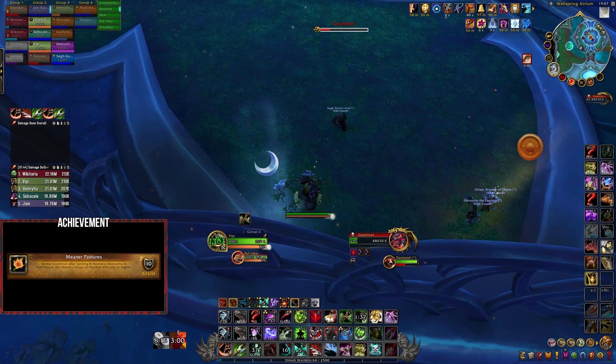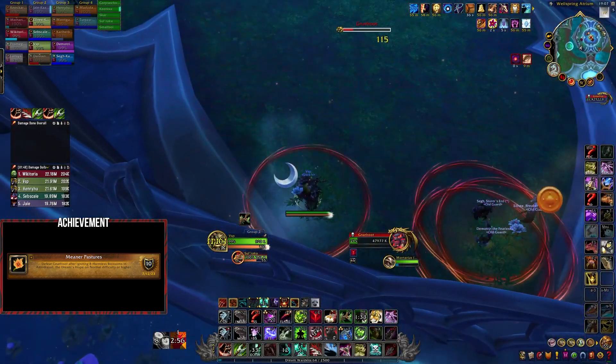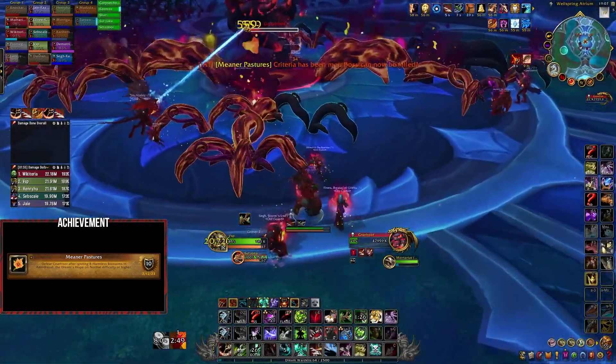During the intermission, Nauru will afflict players with the Ember Char debuff, which normally you'd use to burn the Doomaroos. Players simply need to use this debuff and stand on top of a harmless blossom to ignite it. Make sure all 8 of the flowers are ignited before you kill the boss.